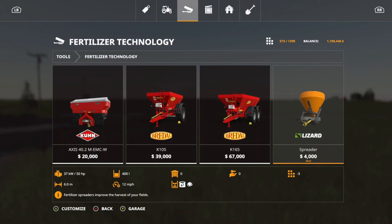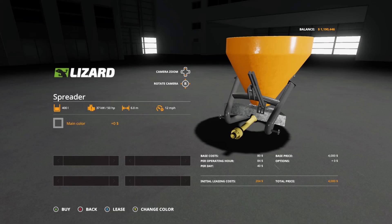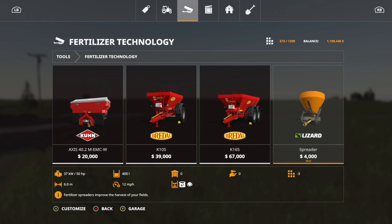Next is the Spreader 400. It is three slots, $4,000, holds up to 400 liters, requires 50 horsepower, and has 6.0 working meters. It can handle fertilizer or lime, though with only 400 liters, lime will run out pretty fast. Options are main color in red or gray. That is the Spreader 400.